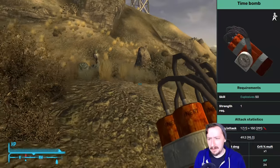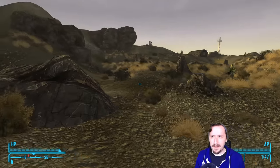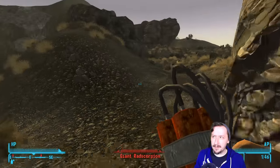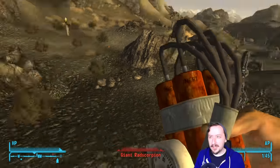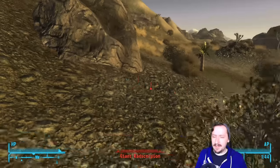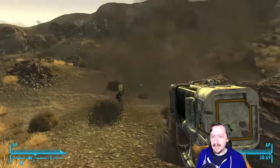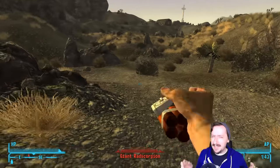Our very first one is the Time Bombs. Time Bombs can do a lot of damage. This is a crafted weapon. You might actually be able to find a few Time Bombs laying around in the Wasteland as well, but if not, you can always make them on a workbench. You don't need very much in the Explosives skill to actually make these, and they do have really high damage stats.